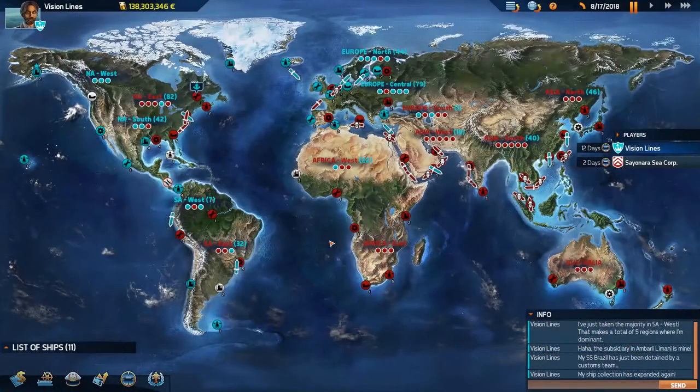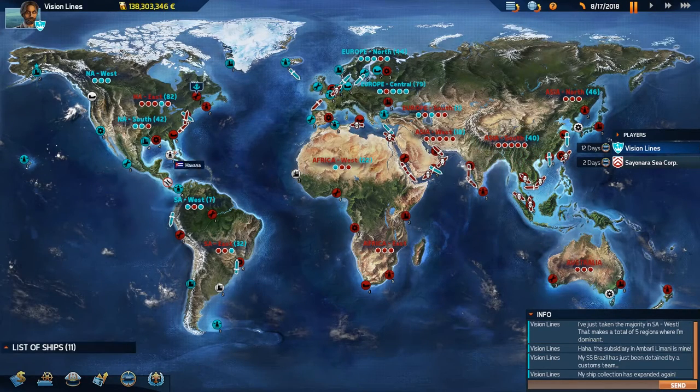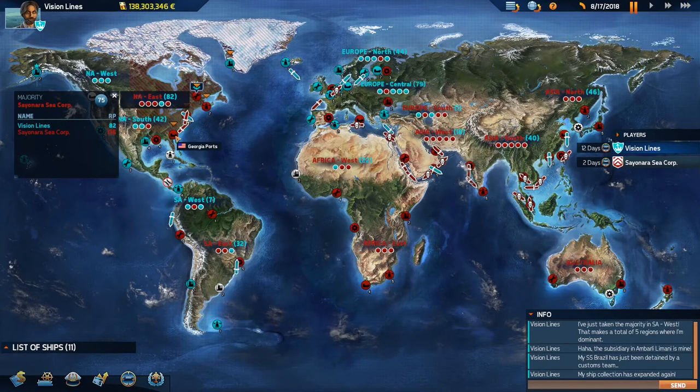Hello again everybody and welcome back to Trans-Ocean 2 Rivals campaign, chapter six part six. Last episode we got ourselves two class four bulk ships — we got the America and the Asia at the end of the episode. It brings in some serious reputation points, but the first thing we have to do is get our subsidiary up in North America.